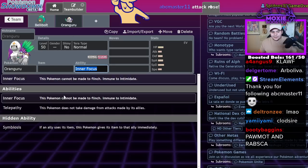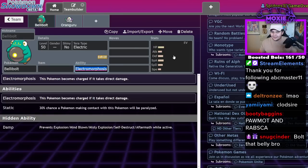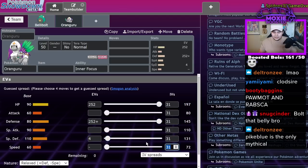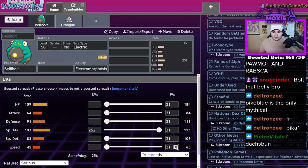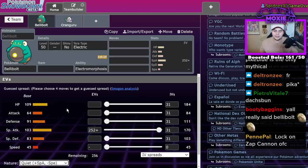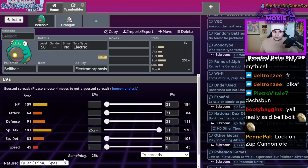The optimal Belly Bolt team technically would run a Telepathy Oranguru, but what if we ran Symbiosis? What if we ran Symbiosis? Okay, so we're gonna go with a Relaxed nature — I want him to be a thick boy. Zero speed. Belly Bolt needs some speed though. I definitely want max Special Attack, but I need to make sure I'm a little bit slower than Oranguru — so zero speed. A lot of you guys are gonna say you're gonna run Speed EVs despite being zero speed, and the reason I'm doing that is it's a lot easier to do this than to hunt for the exact IVs. We want to be slower than Oranguru. Run Modest.